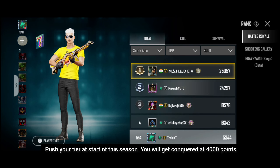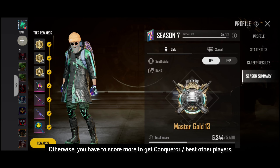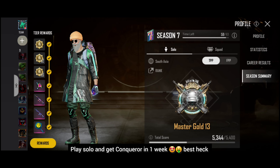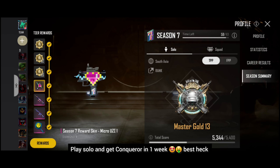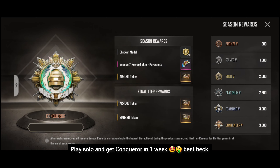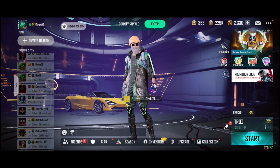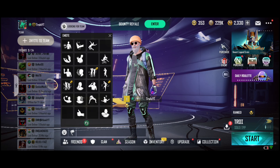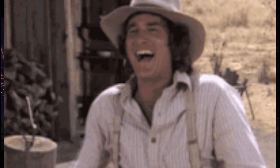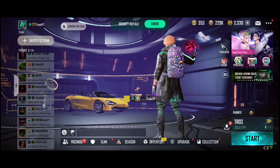If you play solo, it is harder because you face a lot of players. If solo is too hard, don't play solo — avoid TDM or TFVP modes. Play squad so all missions will be done easily, you can complete all missions, get 50 chicken medals, and get your materials and loot. Please like and subscribe. Bye bye, love you all.